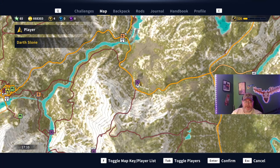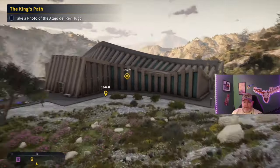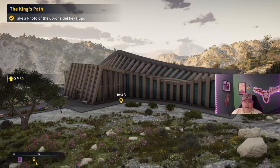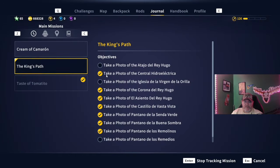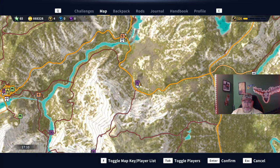We're back at this location and it did put another fast travel point on the map. Step right up here and just take a picture of the building. With that, we are down to three pictures left to take.